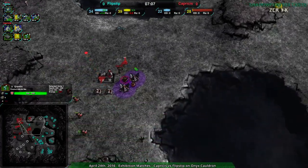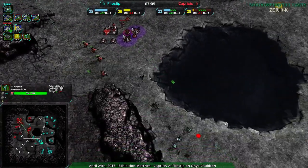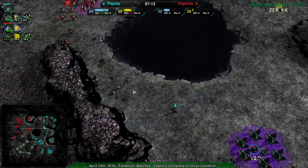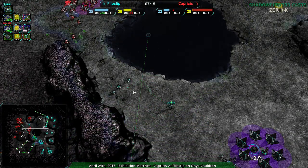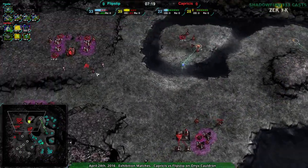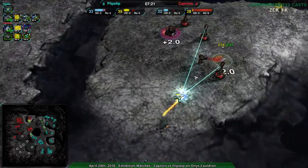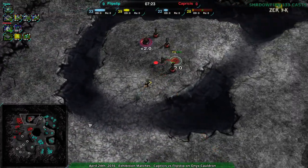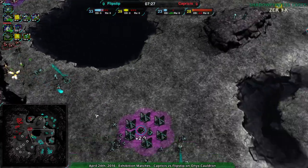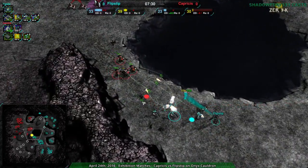Surprisingly not trying to build any counter to them though. The Zeus are going to have a hard time. Flipstep knows Capricious is up front but doesn't really know where Capricious's army is. So this is working out pretty nicely for Capricious right now, at least for military information. In terms of economy though, Flipstep is way ahead.